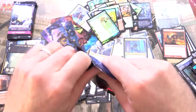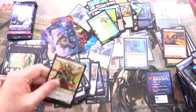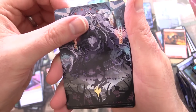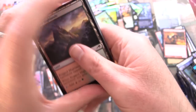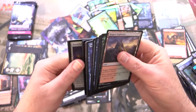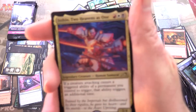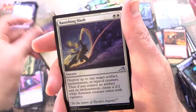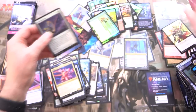Last three packs — come on, we can get a few more mythics surely. A stamped art card — that's cool. It is Echo of Death's Whelp. Going through to our rare: Isshin, Two Heavens as One. So we saw that art card earlier. Foil Banishing Slash. And a Samurai token.